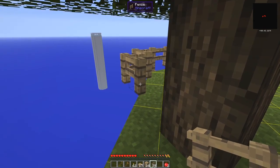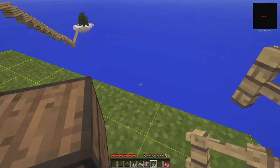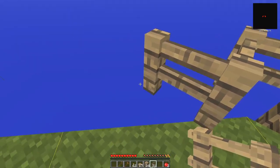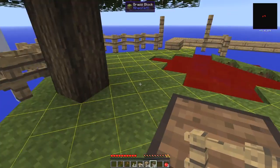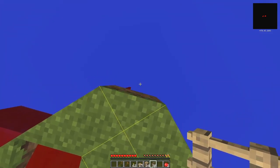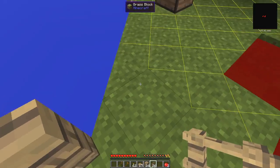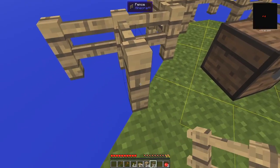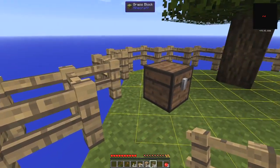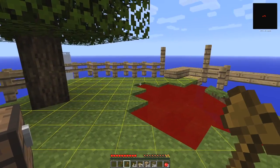That's one side done. I'll finish off this side as well. There's a nice chest there - I'm sure there's something interesting in it, which we'll have a look at in a second. I'm also not going to dig up this pool because there's a chance squids will spawn in here, and if they do I might be able to get some ink sacks.